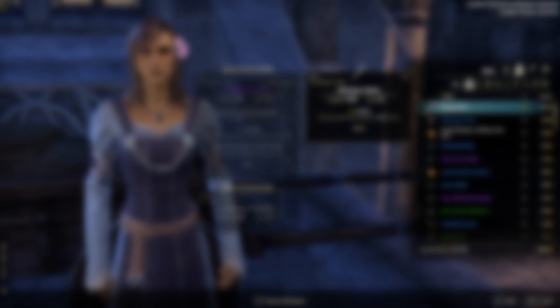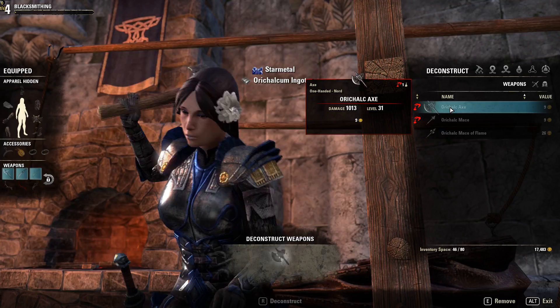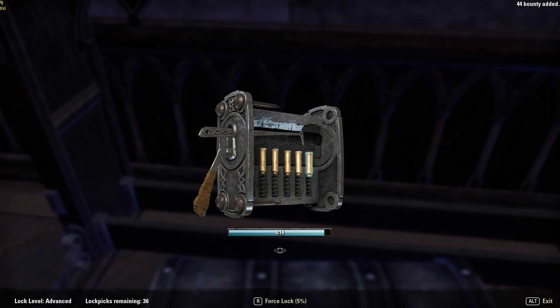Tip number two. Don't sell all your found equipment at once. Keep some on you and go to the blacksmith to break them down into bars. These bars are used to create your own armor and weapons later on in the game. If you don't have spare equipment at the moment, look for some places to steal them. Don't get caught though, because you need to pay a bounty and lose all the stolen goods you've got.